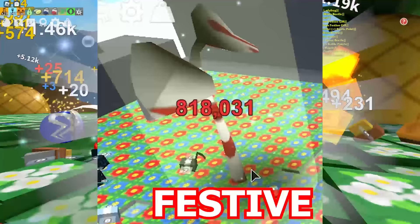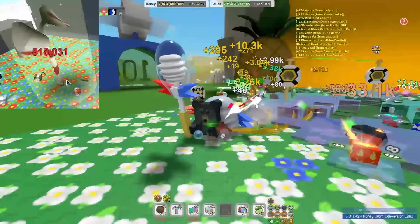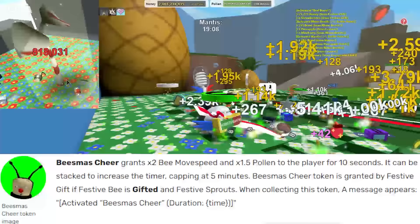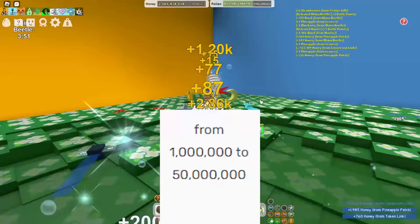My personal favorite is the festive sprout. It can give you a bunch of rewards including boosts — the boosts are insane because it can give you 100% instant conversion, meaning you get literally infinite backpack capacity, which is super hard to get otherwise. It gives one ticket per token, one royal jelly per token, and can reach up to 50 million health max.